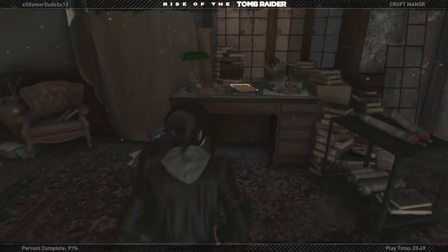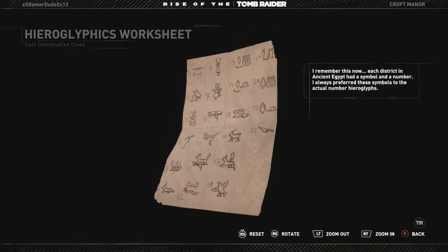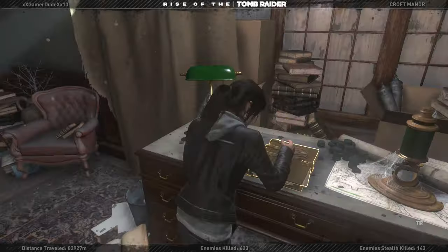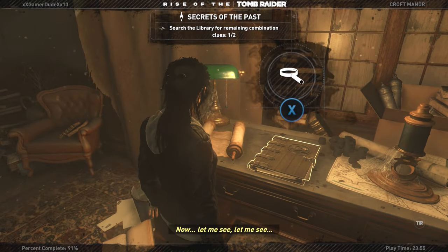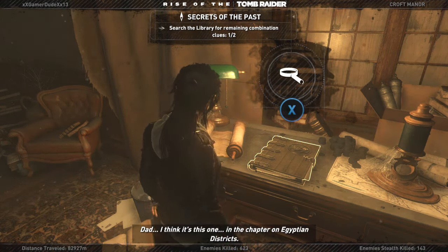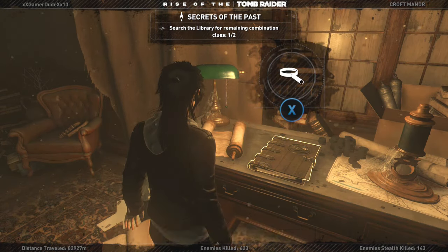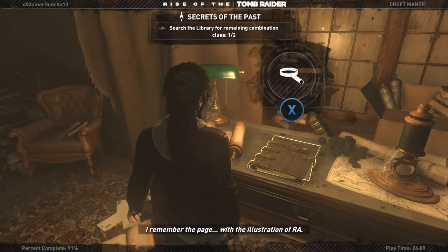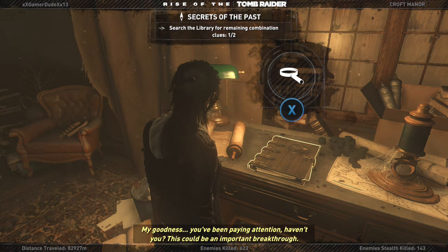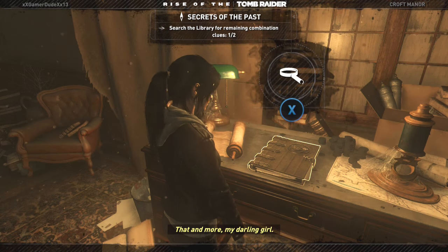And there's one over here. It reads: I remember this — each district in ancient Egypt had a symbol and a number. I always preferred these symbols to the actual number hieroglyphs. This is a hieroglyphics worksheet which has clues to the safe combination. These two myths are referencing the same source material. 'Dad, I think it's this one — the chapter on Egyptian districts.' 'Yes, I think you're right, Lara. I remember the page with the illustration of Ra.' 'Does this mean I'm your research assistant?' 'That and more, my darling.'